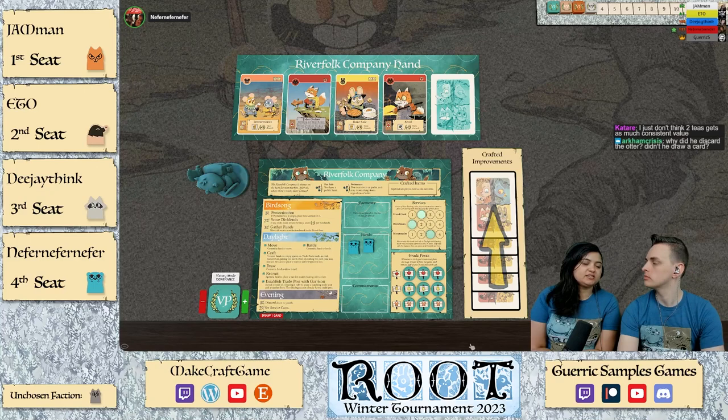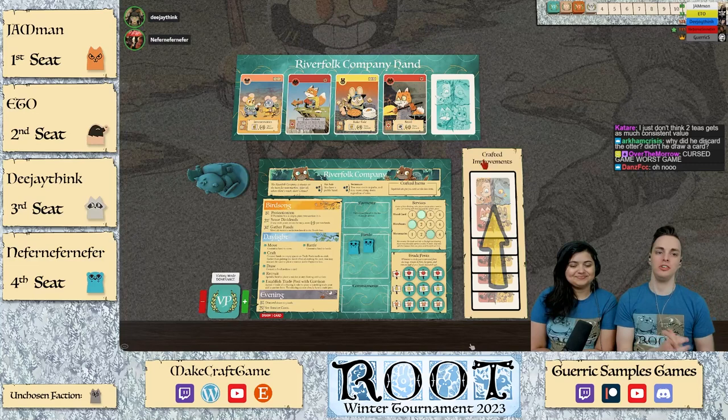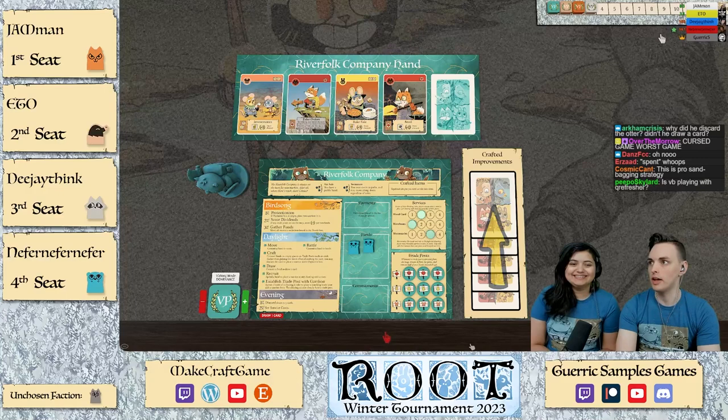Having two teas is nice because it opens you up for potential tea quests. But Ranger with a tea to start is a very strong alternative to a two-tea Thief — agreed, that's a strong position to start out in. If you didn't get the hammer right away it would have been a lot slower.